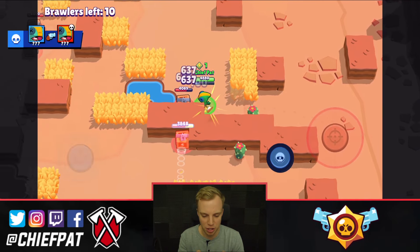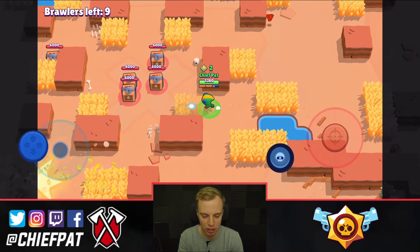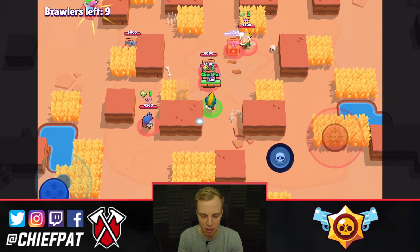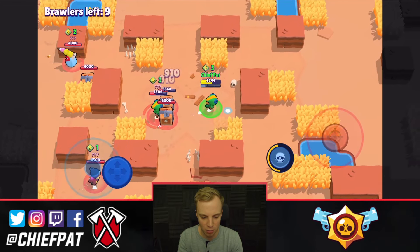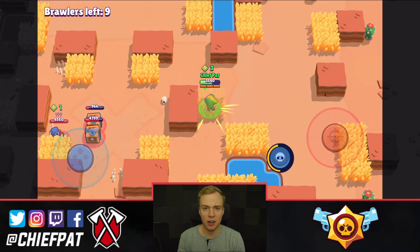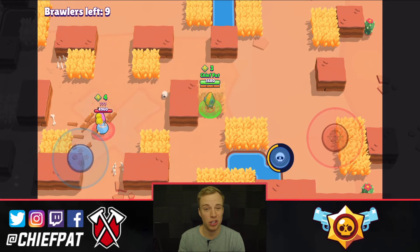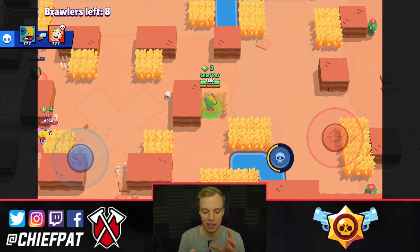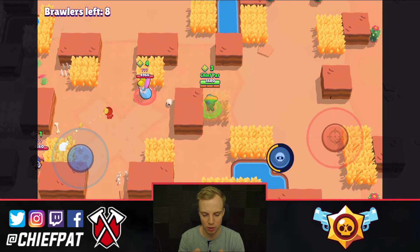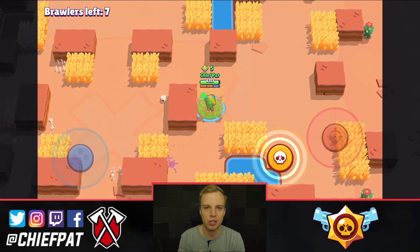Moving on to our next adventure right now, gonna continue grinding our way through these boxes. With Leon — and honestly with any brawler — getting those boxes early is so crucial, but with Leon he can really shred his way through these Brawl boxes. He does struggle a little bit with his reload speed, but still something to deal with. I'm gonna go for their Leon right now. I'm gonna sit inside of this bush — I don't think everyone knows I'm in here, so I'm gonna use this as my little assassination spot. Just sit in the bush sometimes — that's all you have to do.